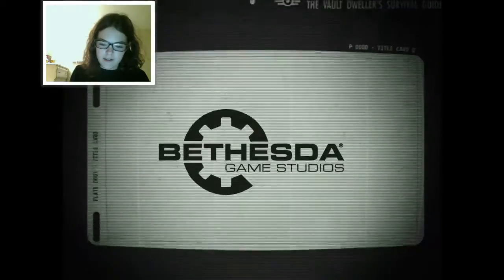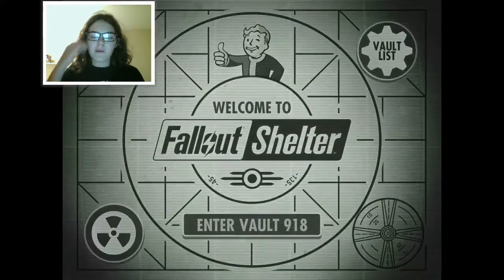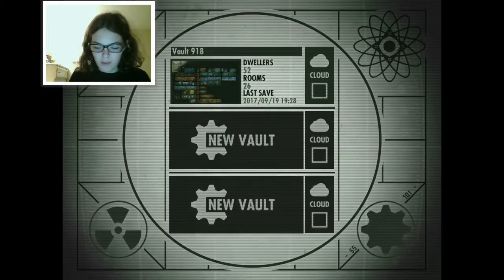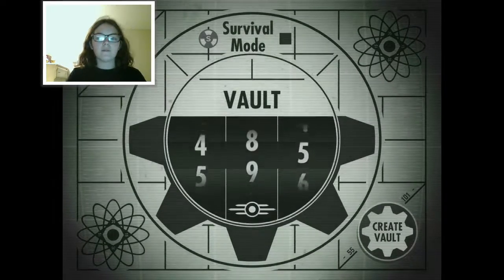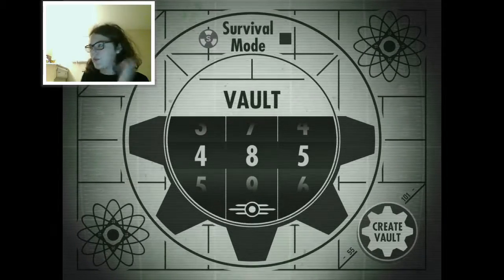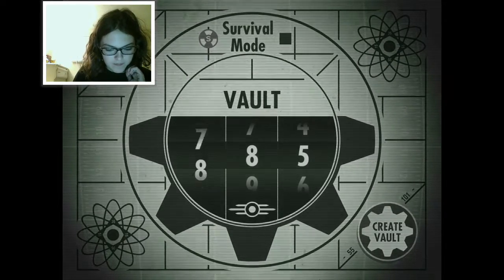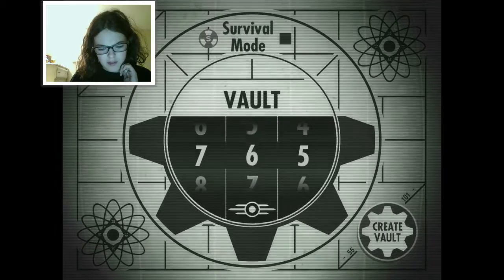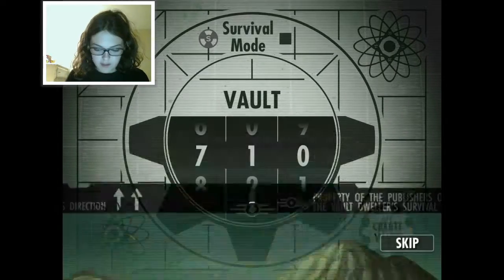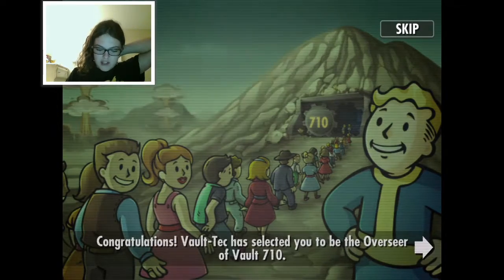I'm doing something different today - we're going to be playing Fallout Shelter! I have nothing else planned so let's create our vault. My iPad's down here so I'll be looking down, but I'll make sure I look up. We're naming it Vault 710 - I believe that was the day, sometime in July. Congratulations, you've been selected to be an overseer of Vault 710.